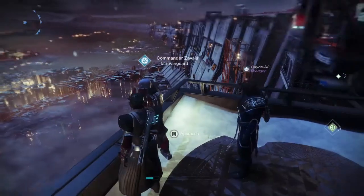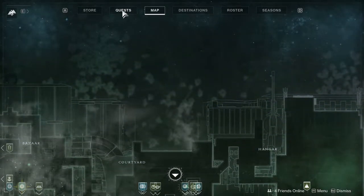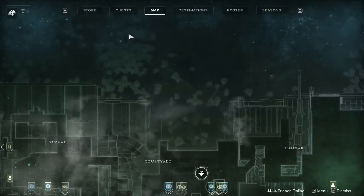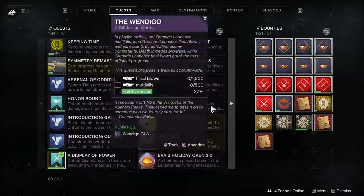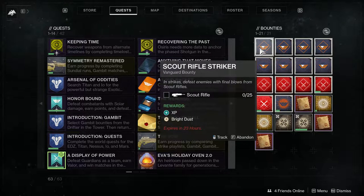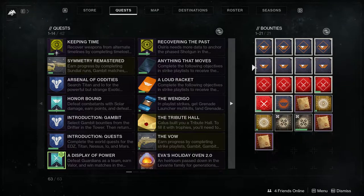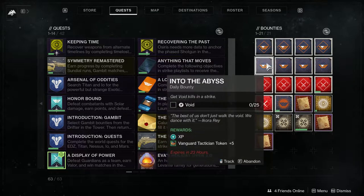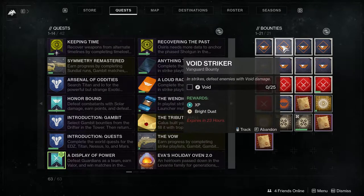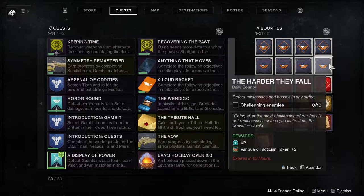Now that we have all the bounties, we'll exit out and move on to preparation. Preparation is important because you want to be as efficient as possible. Check out the Quests tab — quests are on the left, bounties always on the right. Each bounty tells you what you need to complete, and at the bottom you'll see a progress bar. It's always good to visit the Quests section to help prepare your character for strikes.